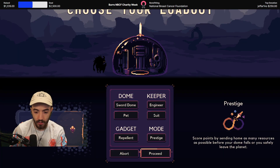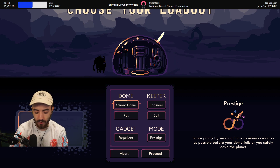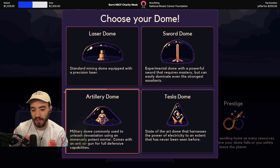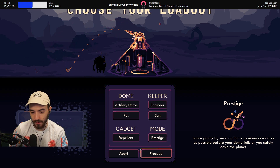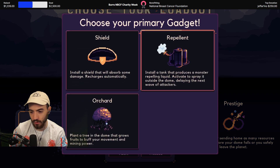Last run was a very good swords run. I kind of want to try repellent with maybe the artillery dome — I feel like that could be a pretty good combo. Granted, I need to get good with the artillery dome, but I feel repellent plus artillery dome could be pretty good.